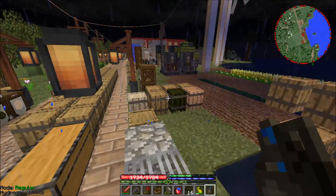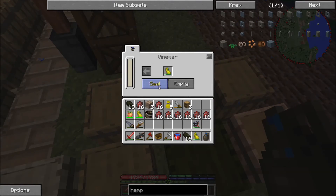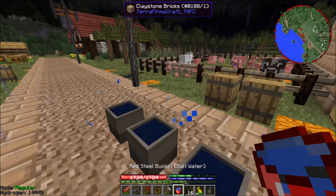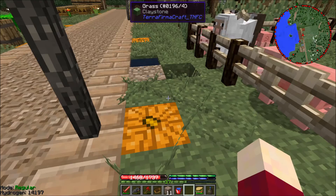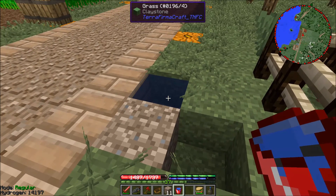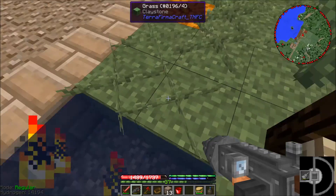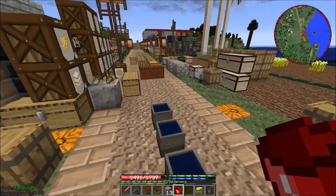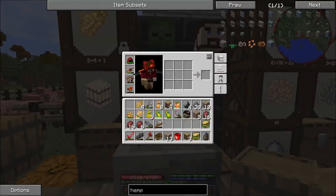I'm trying right now to get some salt water down here, hoping to create an infinite spring. I've already brought down one bucket and I'm going to put this second one down diagonal from the first one. Hopefully this will create an infinite spring - and it looks like it has! That is great. We should have an infinite spring of salt water now, which will make things so much easier.